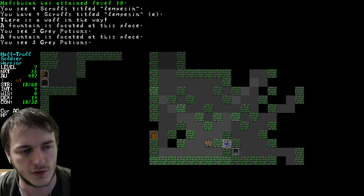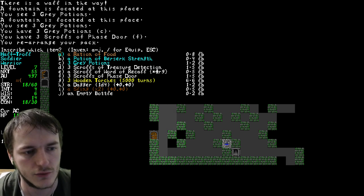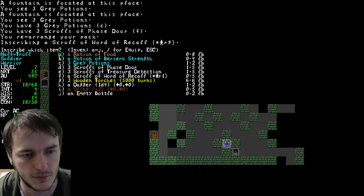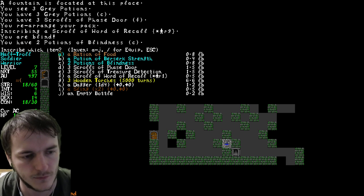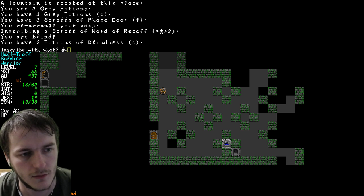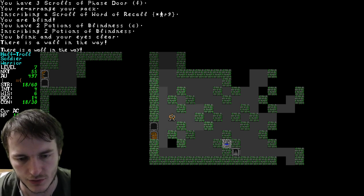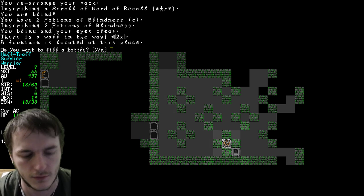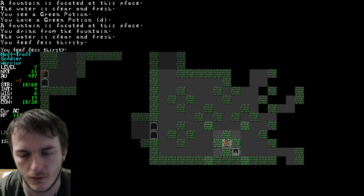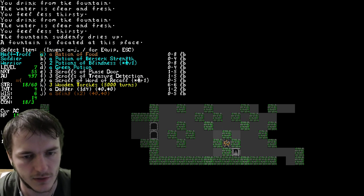We found some potions! There's a fast door scroll - exactly what I need to survive. I'll put it on R1 so I can use fast doors quickly. There's also a blindness potion - it's not great, but I could throw it at an enemy. I'm resting as a blind person - beautiful. Also I have an empty bottle which I could fill from a fountain. Let me make a macro to throw an item.